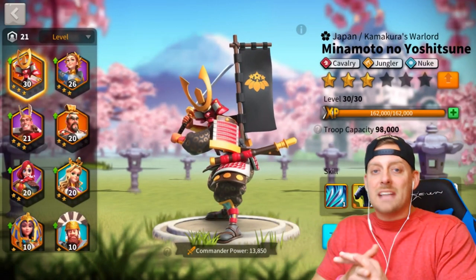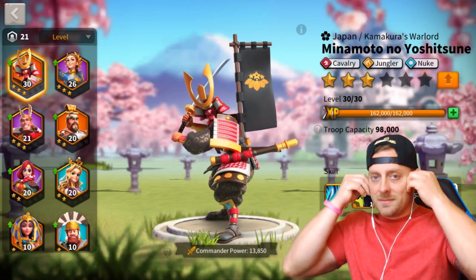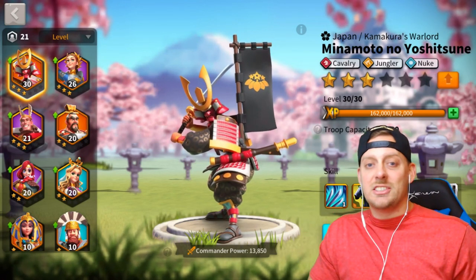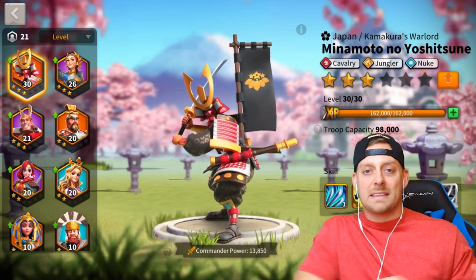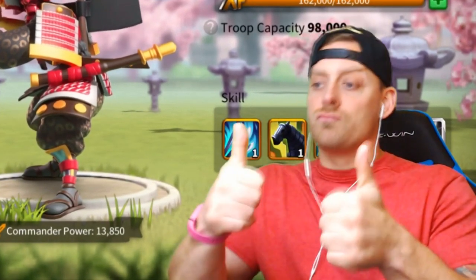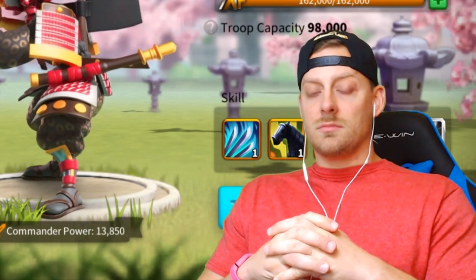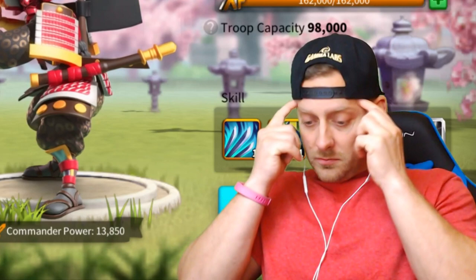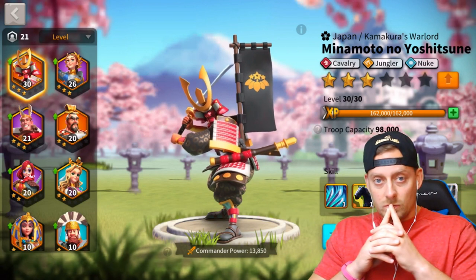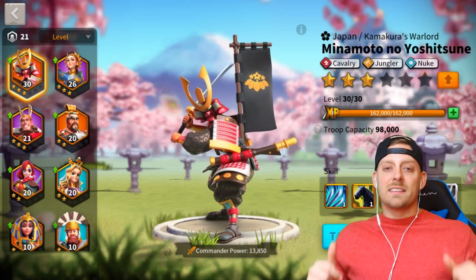Spooby, you are the master of upgrades, which is why I wanted you on the channel today. Spooby thanks Echo and shares that ever since the update came out, he's been pushing out more commander guides because the talent tree 2.0 is a lot better. There's some controversy like the gathering speed being decreased by 20%, but overall he really likes the direction Rise of Civilizations is going with these talent trees, especially with green commanders now having three base archetypes instead of just one or two.